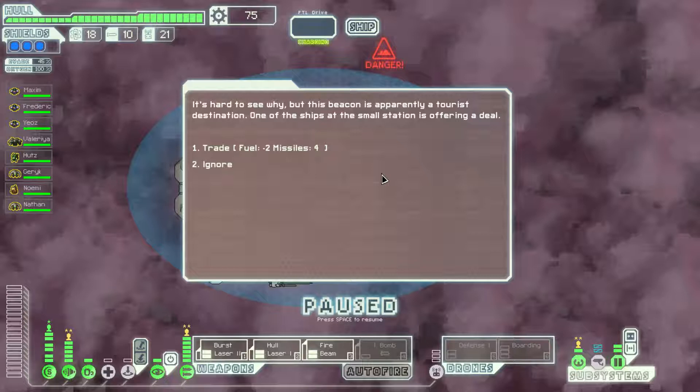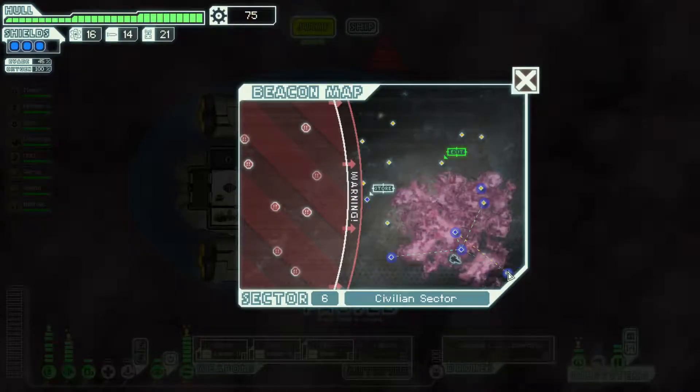It's hard to see why, but this beacon is apparently a tourist destination. One of the ships at the small station is offering a deal: minus two fuel to gain four missiles. That's actually a pretty good trade-off — getting twice as many missiles, and missiles usually cost the same or more than fuel. So I'll actually take it even though we don't use missiles. You never know, someday.